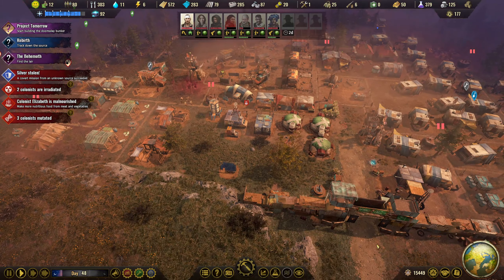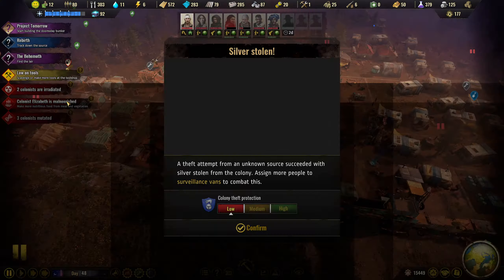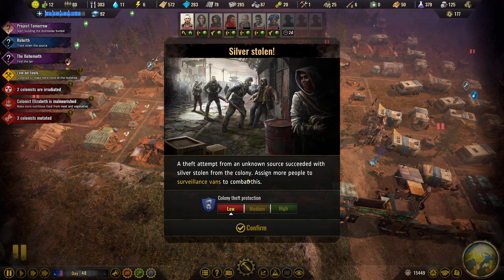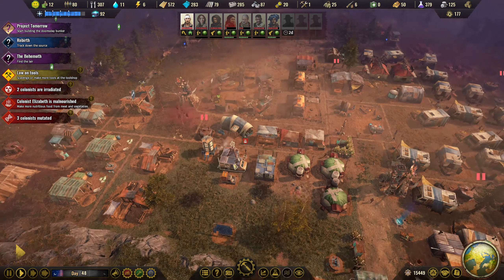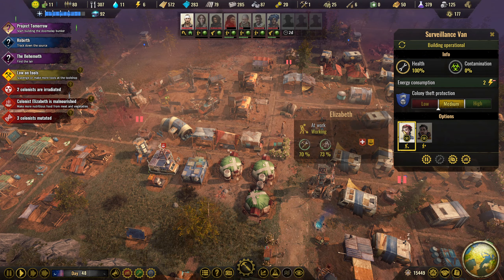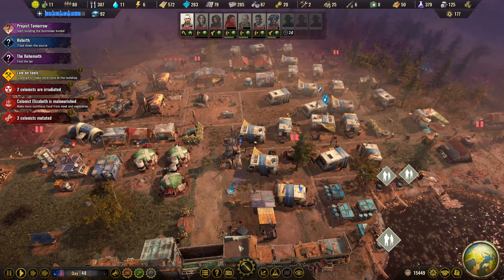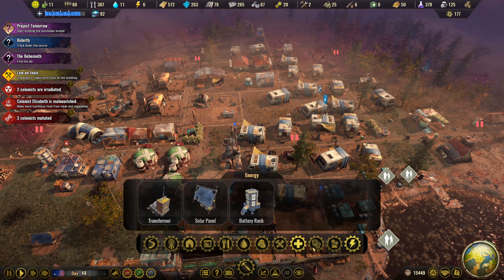Get back into our base here. Silver stolen — a covert mission from an unknown source succeeded. How much did they steal? I think quite a bit. Surveillance van — we have one right here. We need a second person in there. Theft protection — we're now on medium with two in there. I cannot be losing silver, that is not good at all.